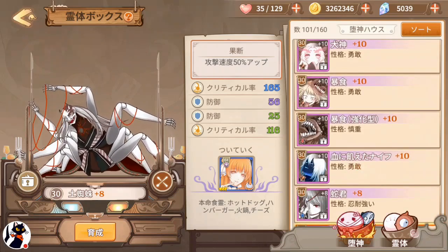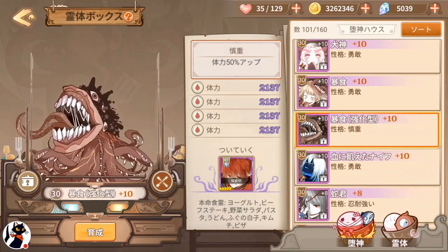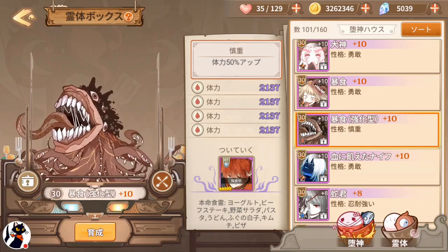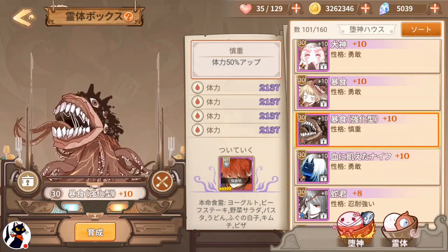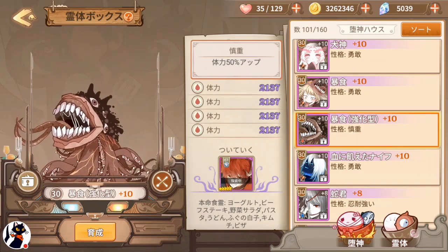For example, for Ukemochi Enhance, his purple HP stat at 2137 is even higher than the regular Ukemochi's gold HP stat at 1904, and they're both plus 10. So save these two special ones for your cautious and resolute fallen angels.